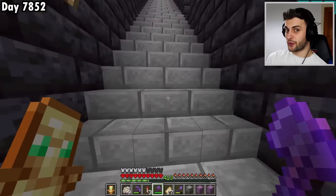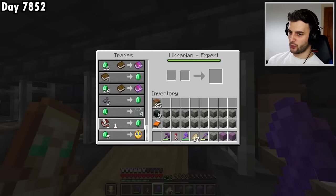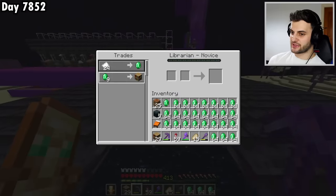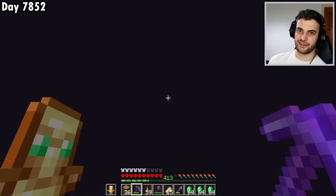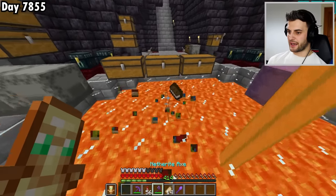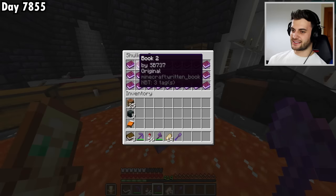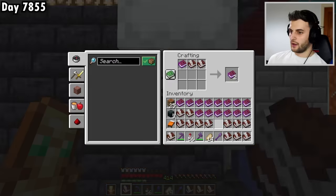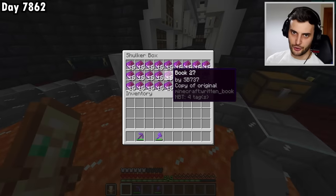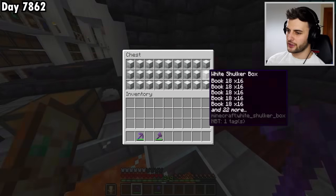With this newfound knowledge I have a new plan: librarian villagers that will give you bookcases for emeralds. Nine emeralds for one bookcase — first try. I'll use the void trader to buy as many as I can, and I've got a decent amount of books from it that I'll gradually turn back into books as I craft the book and quills. I've got an entire shulker box of Book One, but I need an entire shulker box of every single one of the 27 different books, so I get busy crafting every single one of them. That is the final shulker box — and I didn't just do one chest worth, I didn't just do two, I did three.